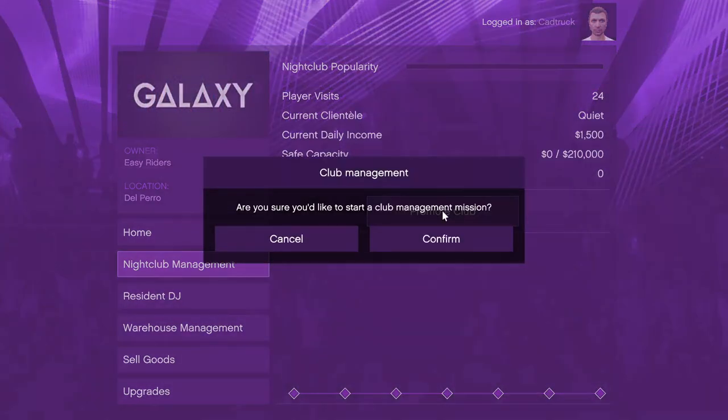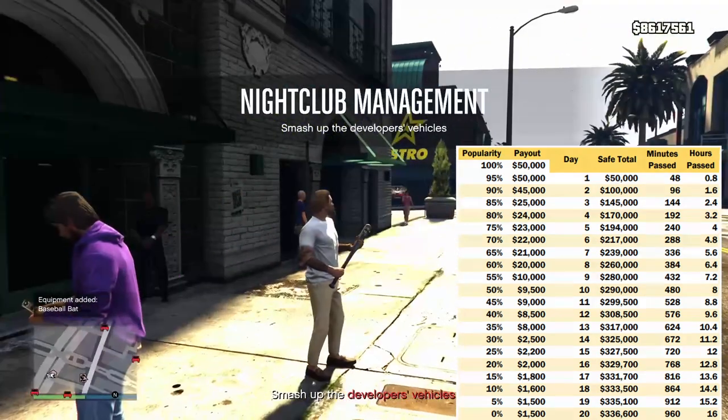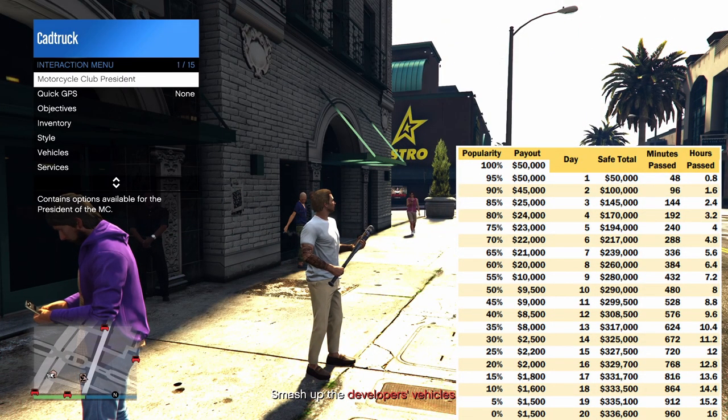The safe has a maximum of $210,000. There's quite a bit of numbers and this might be a bit much at first, but here's a chart showing the levels of payout for your nightclub based on popularity. Keep in mind the safe pays out every in-game day, or 48 minutes in real life.